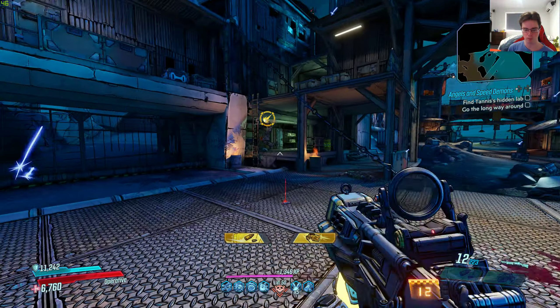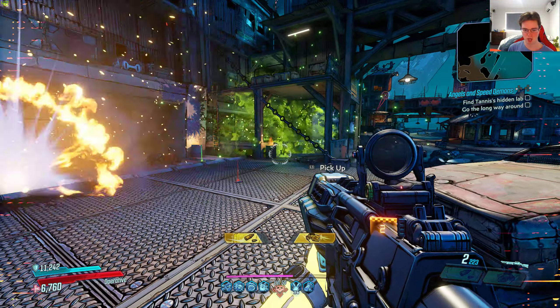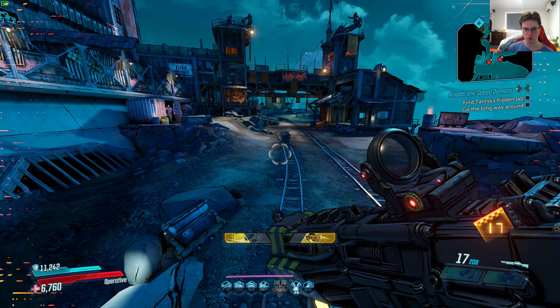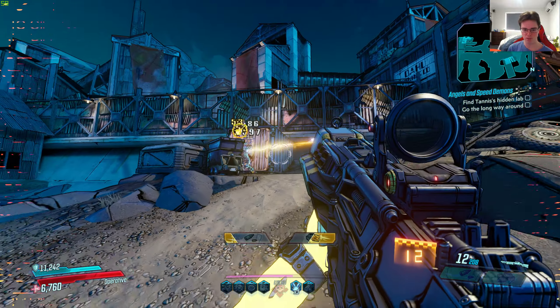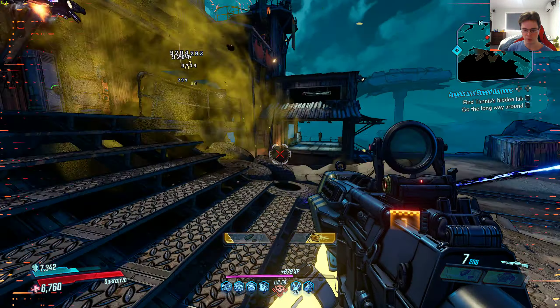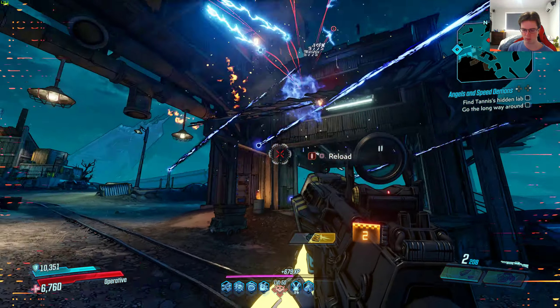As you see, once I get kills, you can see my action skill points constantly go up. The thing is, you want to actively get kills. This whole skill tree that I'm running, and this whole class mod that I'm using, is basically built around going around killing as many enemies as possible at a very fast rate.